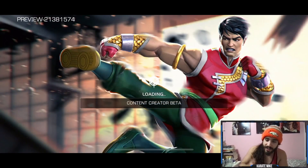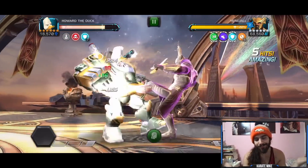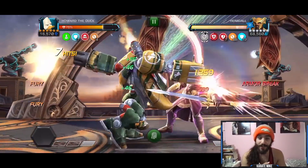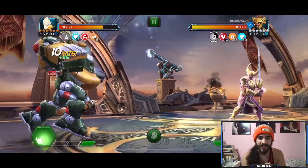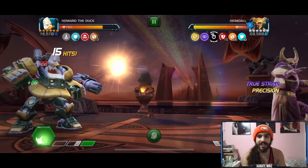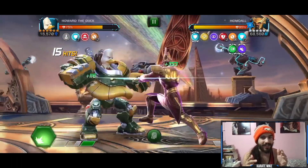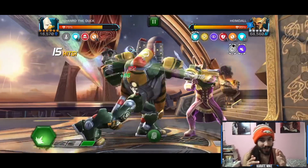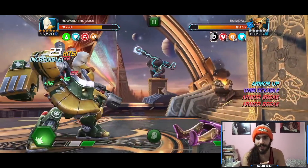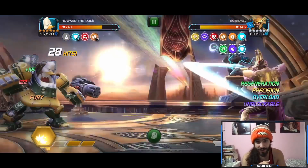We're going to do two more fights on this lane to see Howard's viability continuing through an entire Act 7 lane. I forgot they start unblockable — went to parry — not the biggest deal. Heimdall went right for the heavy attack and we got to counter it. We're going to keep doing heavies on this lane because we want those armor breaks going consistently. We counter with our heavy, get the armor break, get him up against the wall — a 12k crit with only 11 furies.